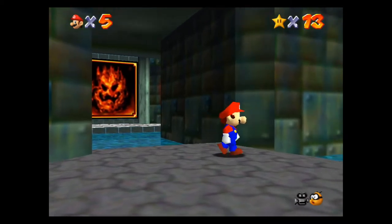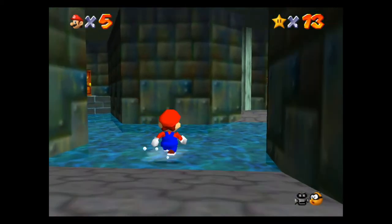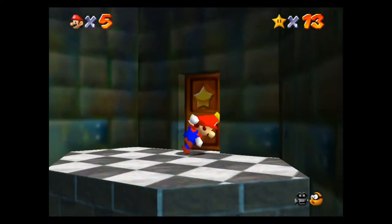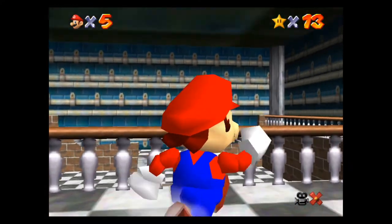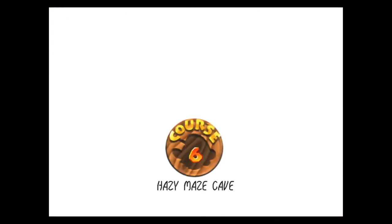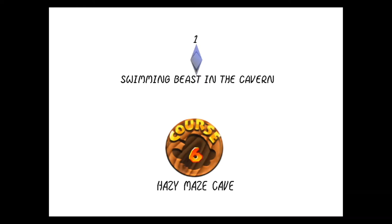Once you get to the basement and get down here to this warp room where you see the lava, you're also gonna see this turn right here with the wooden door. You want to go to this door right here with the star — this is gonna take you to the level Haze Maze Cave.